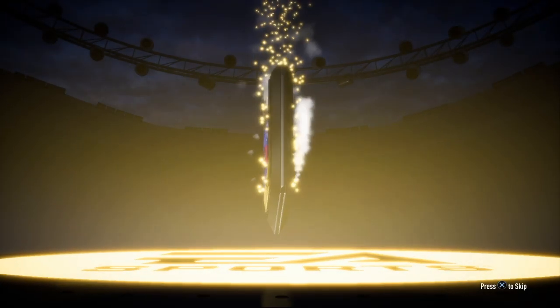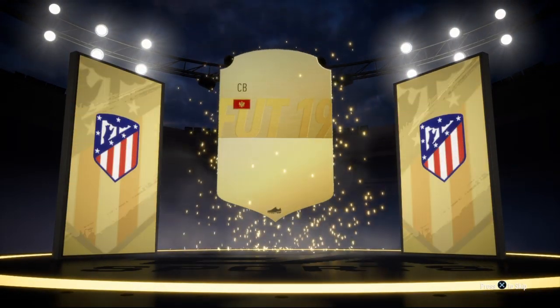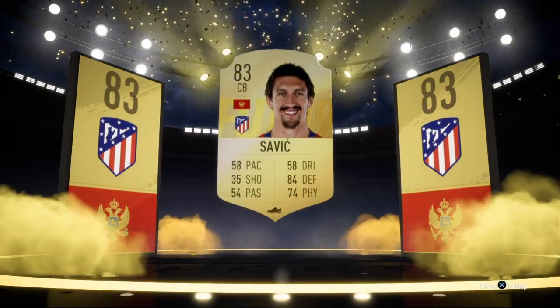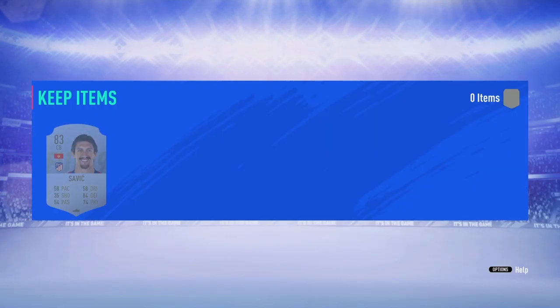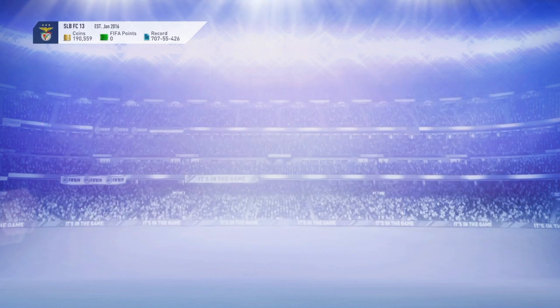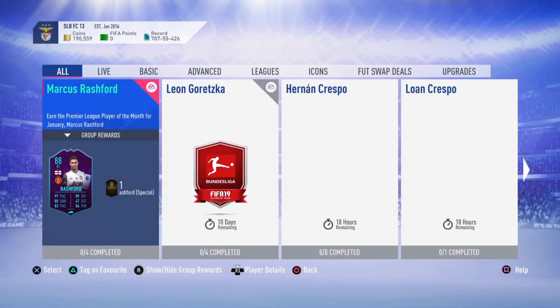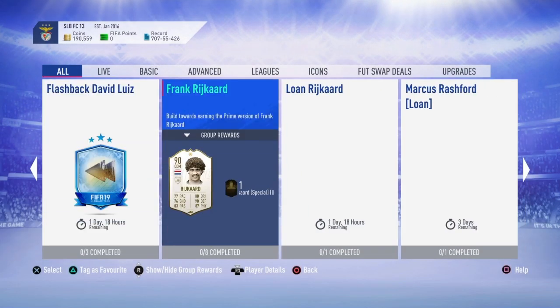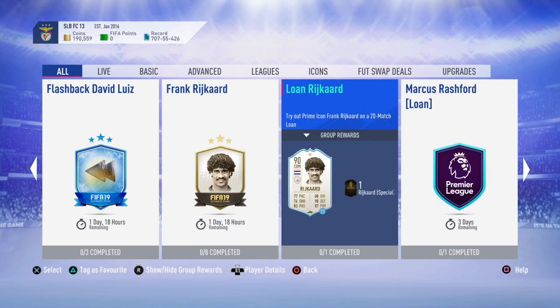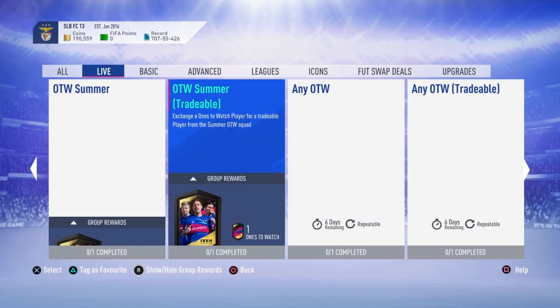Let's see what we get from the 81 to 86 pack — hopefully a walkout. My luck hasn't been great with these. We're not getting a walkout, but we are getting a gold player. Just by looking at the flag it looks like we'll get an 83 rated Savage. If you get these 83s you could put them into Davy Louise, though he requires at least 84 rated squads. You can just use non-rares and not buy any players — put them in for the any ones to watches.